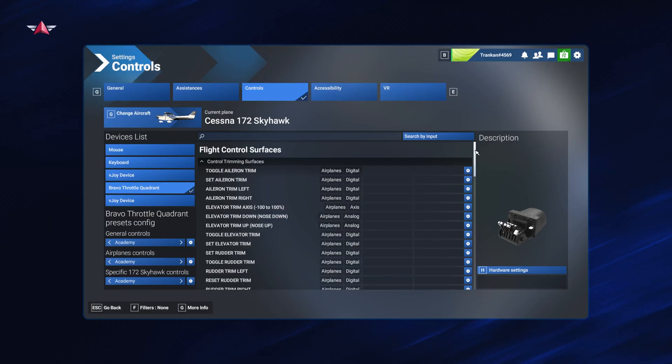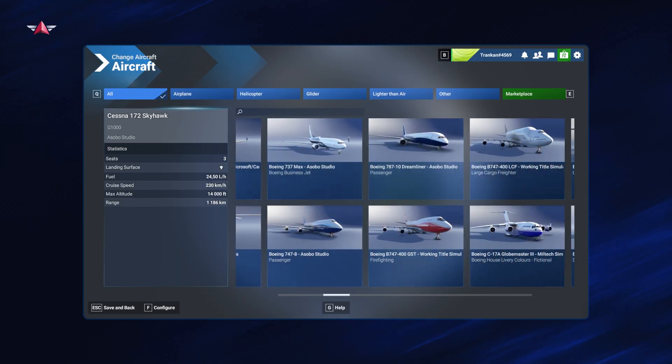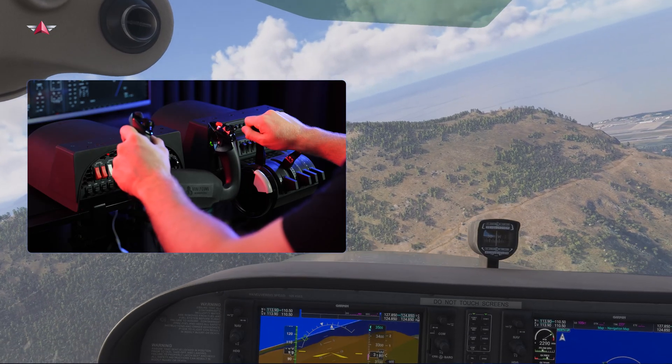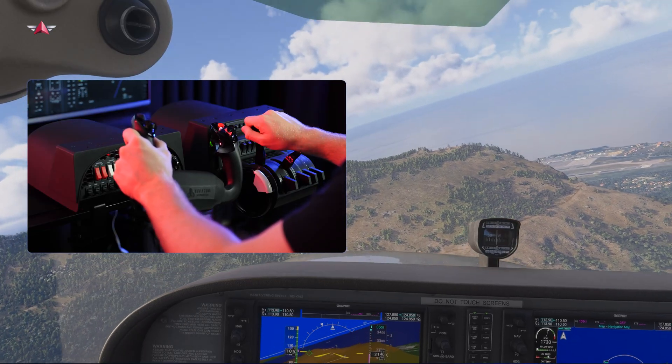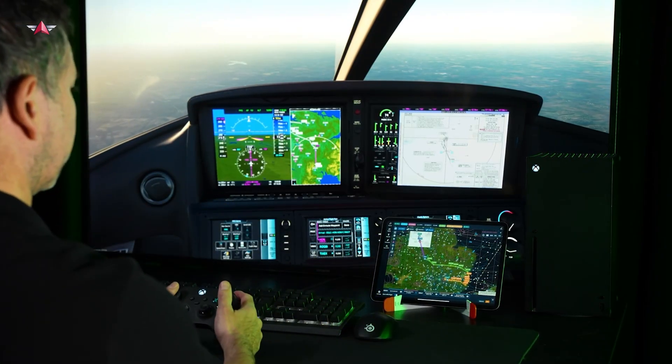Welcome to Navigraph Academy and the Virtual Private Pilots License Course. This course is designed to enable anyone to learn to fly in our most modern flight simulators. Maybe you felt overwhelmed by complicated setups and the vast amount of different aircraft types and realism settings, or perhaps you're struggling to understand how to maintain altitude, navigate your way around the world, or take off and land.